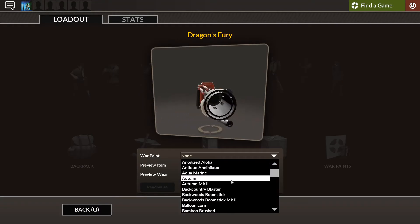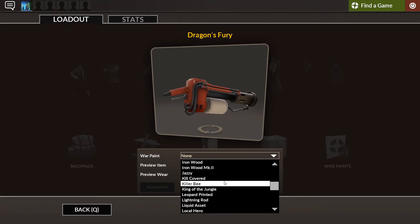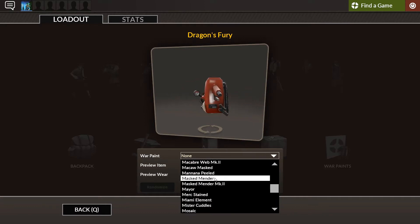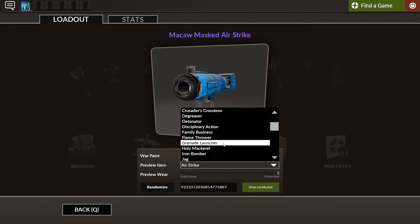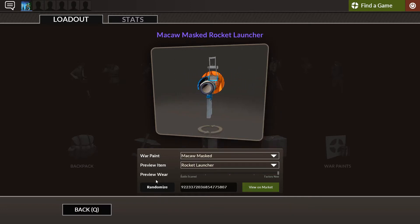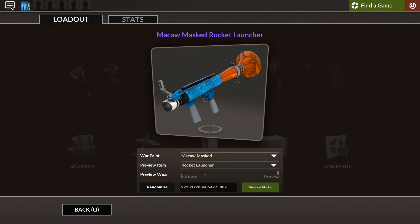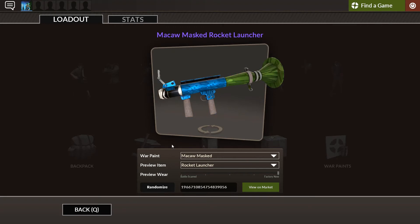So for example, if we were to set the Macaw Mast skin on in the filters and then select, for example, the rocket launcher, we can filter out that the default color is red and blue. And every preview image you will see is going to be red and blue. But if you were to randomize it, the color can change completely to blue and green, for example.